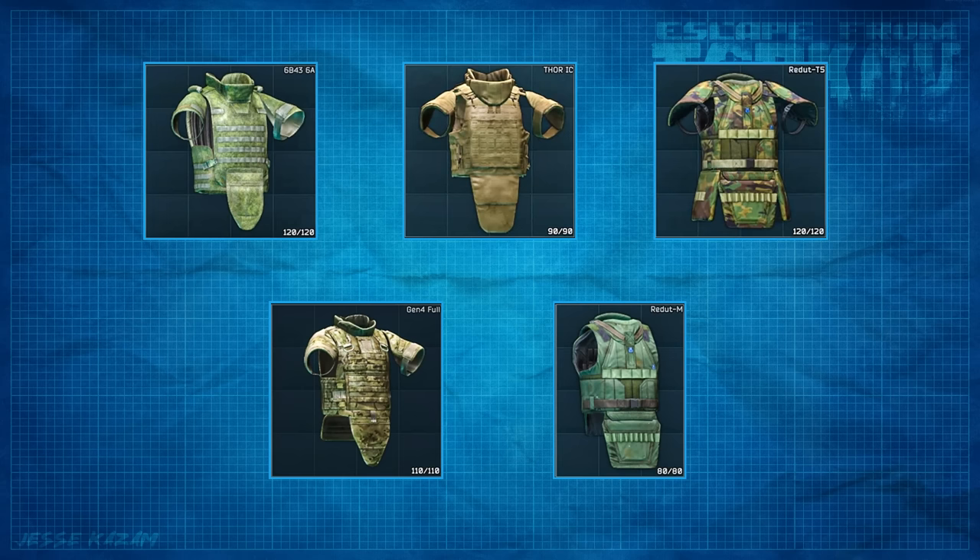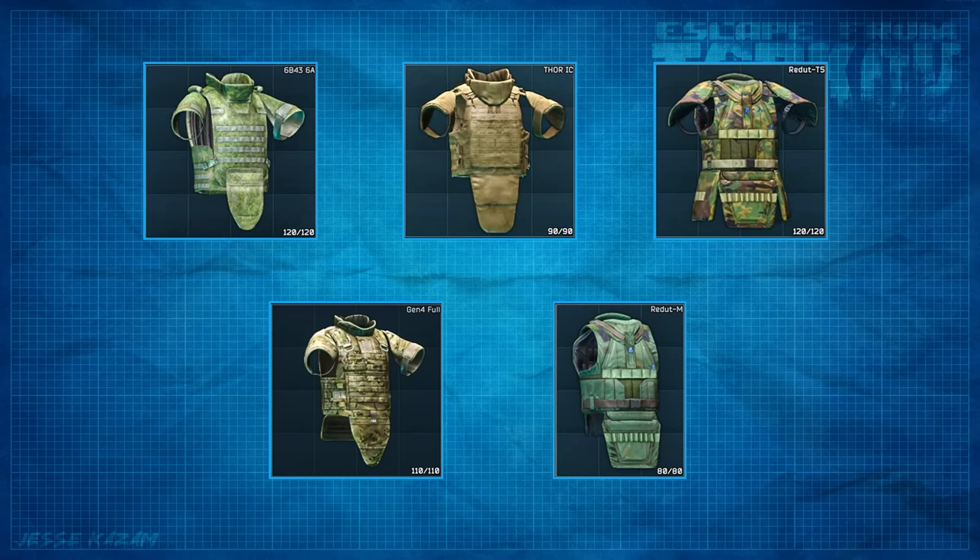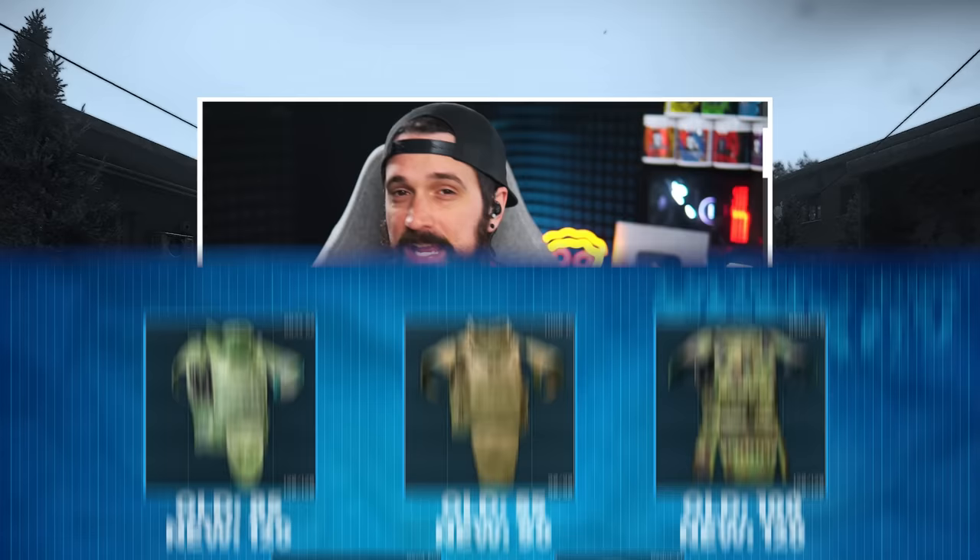The three armors that got this specific change were the Thor Class 6 body armor, the Gen 4 Full Protection, and the Redut M. The specific change they got is in addition to their total durability or total armor points, which stacked with all the other changes have been really significant for these armors.